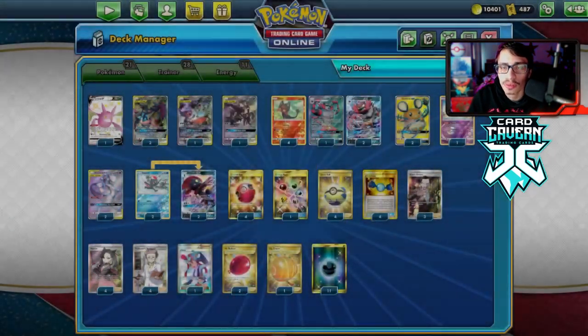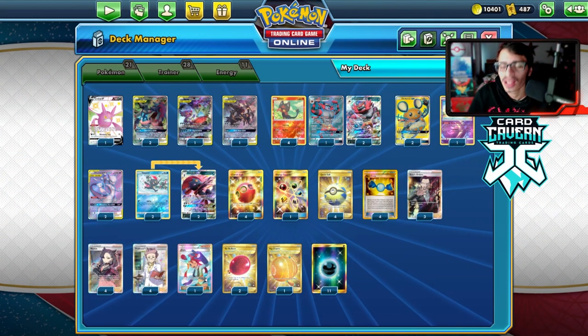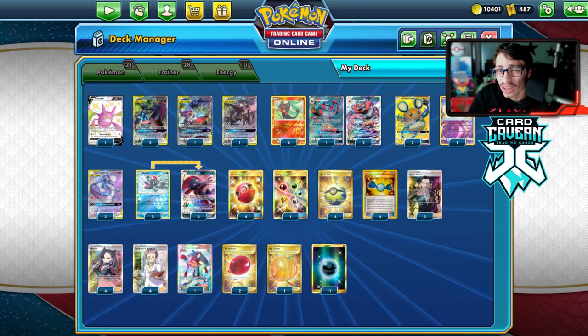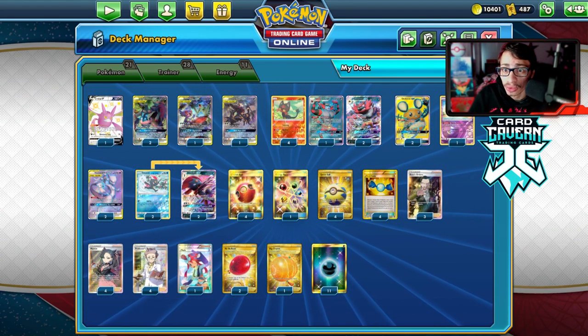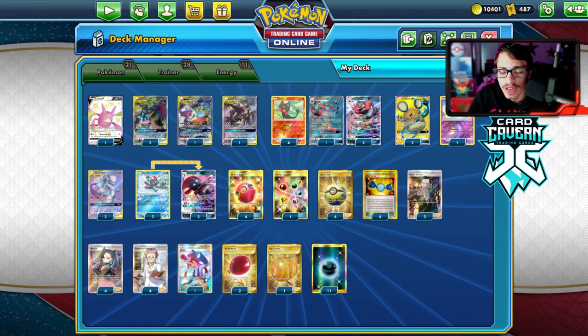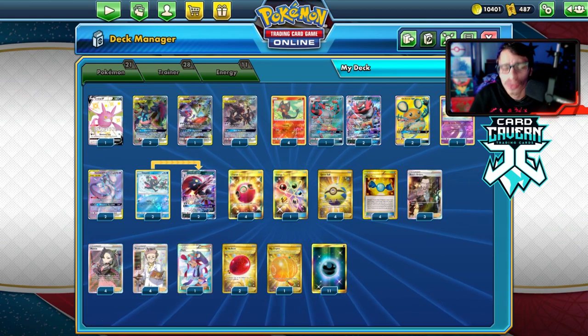Before we get into the video, the sponsor is Card Cabin TCG. If you're looking for PTCGO pack codes, Card Cabin sells codes online for the cheapest prices. You can pick up set codes like Battle Styles, Shining Fates, or Vivid Voltage. Chilling Reign is going live on PTCGO this Thursday, and codes will be in the shop Friday - make sure to get your Chilling Reign codes at Card Cabin.